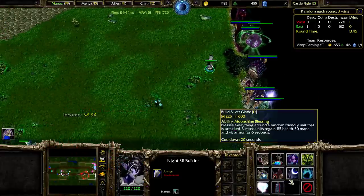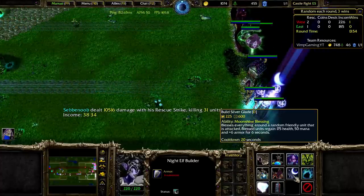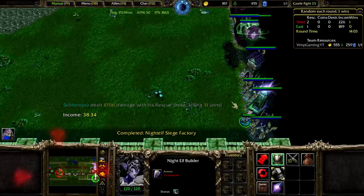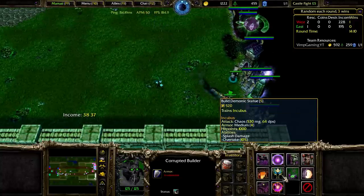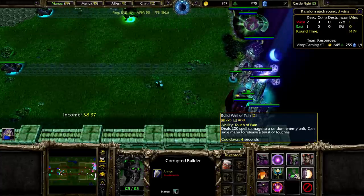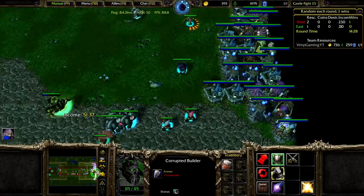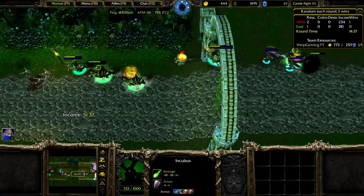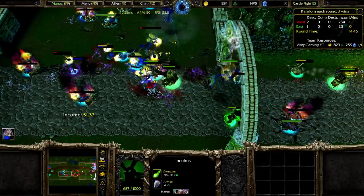Our forces are under attack. Our brethren need assistance. Incubus — more of these, they're so strong. The more we have, the better it is. The amount of things here is crazy. It's a neat frontline now. That splash is so good — look at that, oh my god, so good. It's massive. What do I really need else?